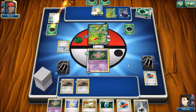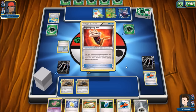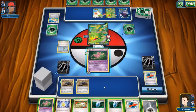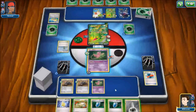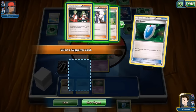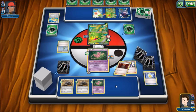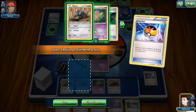A Fighting Fury Belt goes on the other Virizion, so we won't be able to put a Head Ringer on it. Our opponent passes. We bench another Mew, throw a Rescue Scarf on the active one — though attaching those to Durant might be better use — put another energy on Mew, VS Seeker to retrieve Professor Sycamore, and play it again. We grab a third Durant and Ultra Ball for the fourth — nice to see none ended up in prizes.